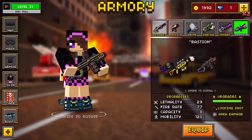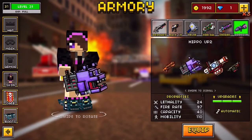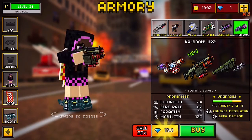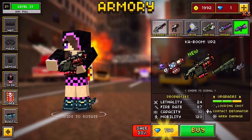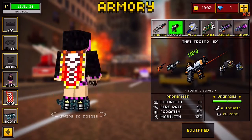There's also the Laser Bouncer, which I actually had enough coins to buy but just passed it. And there's the Kaboom, which was the new hyped gun. And also the Infiltrator.